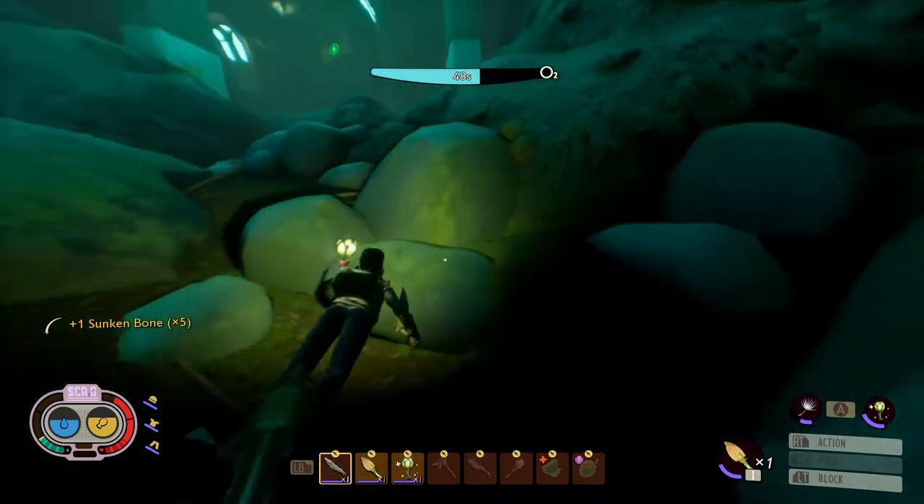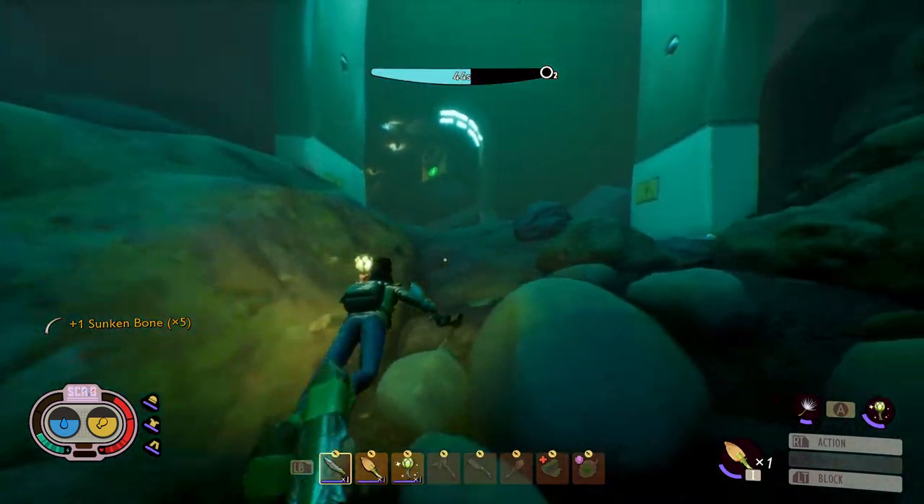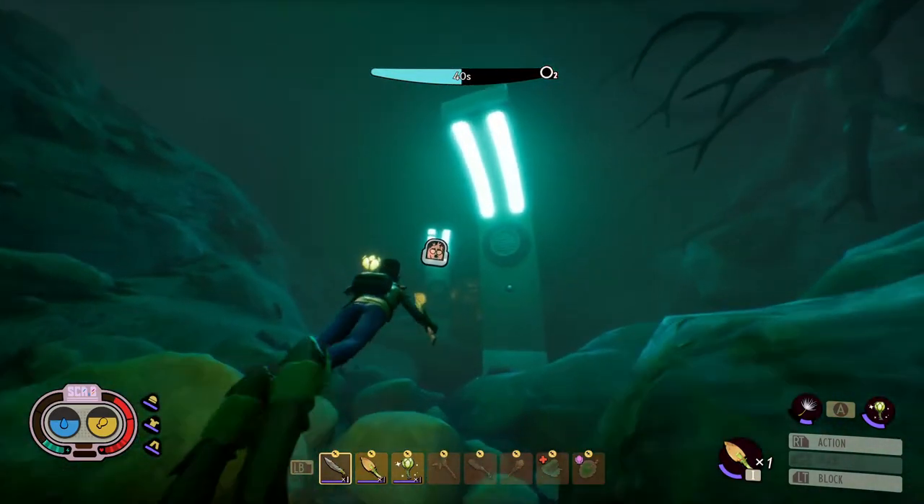Once you gather five sunken bones, head back up to craft the bubble helmet. The bubble helmet will make it a lot easier to explore the pond, so it's better to grab the bubble helmet as soon as possible.